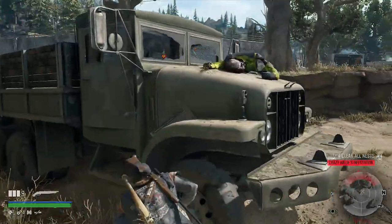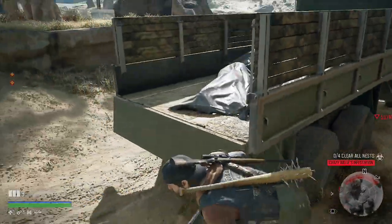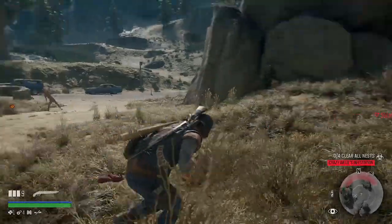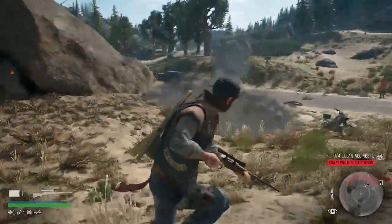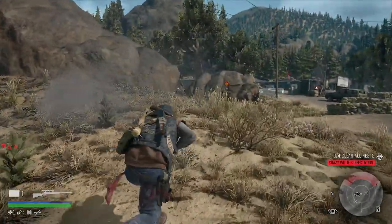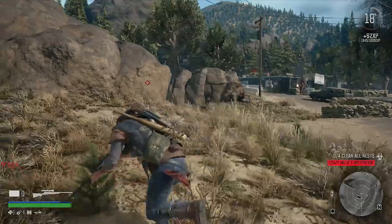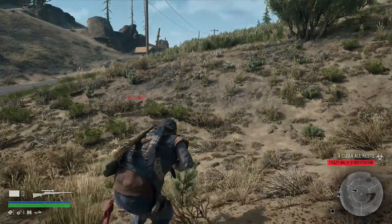Sometimes they'll have ammo in these army trucks, so make sure to check those. Alright, let me get my final shot — they are throwing all kinds of stuff. There you go — I'm out of ammo, but this is how you use the sniper in Days Gone.